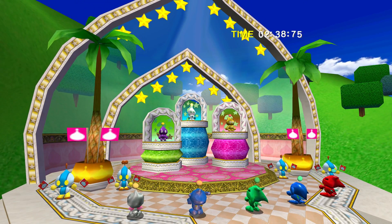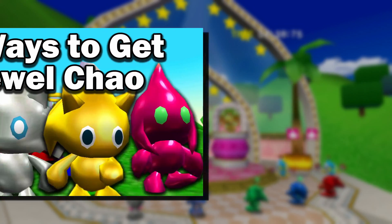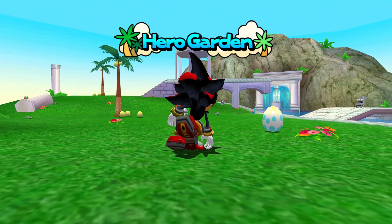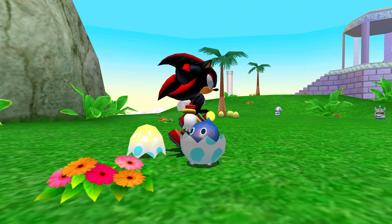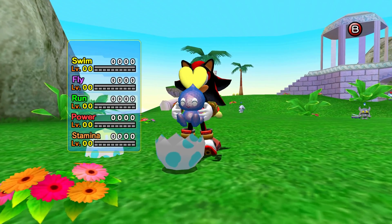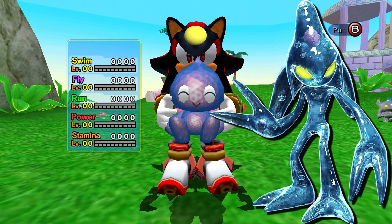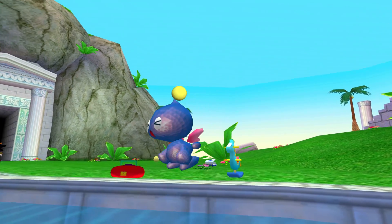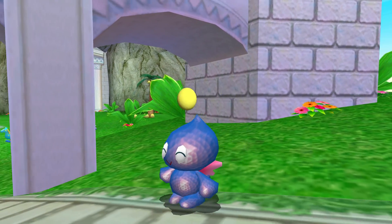Getting first place on the race will reward you with a Moon Chao Egg. If you somehow already have a Moon Chao in your garden, it won't give you another one, similar to how the Jewel Egg rewards work in this mod. Once you hatch it, you will have your very own Moon Chao. When I saw this Chao in the early days of the internet while playing on the GameCube as a kid, I wanted it so bad because it looks more like a Chaos Zero Chao from the first Sonic Adventure. It has a dark blue, watery coating with a weird rock-like texture under it.